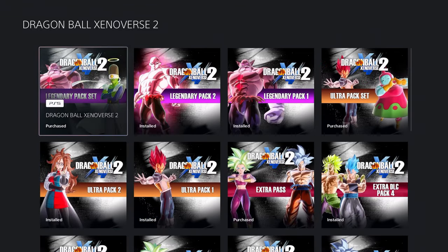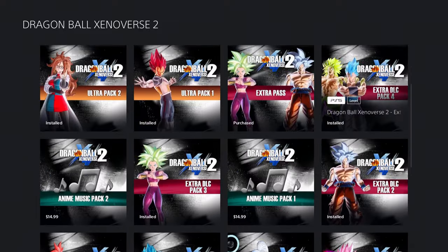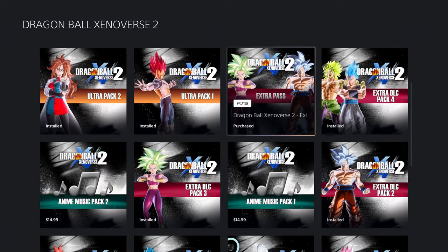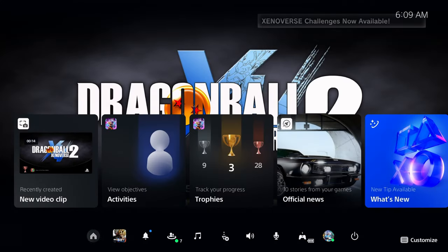First thing you're gonna want to do is obviously go to the PlayStation Store and download the game. Find the PlayStation version — there are two versions now, PS4 and PS5. Once that game is downloaded and you have all your DLC downloaded as well...